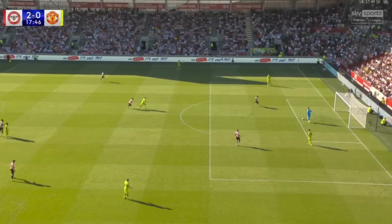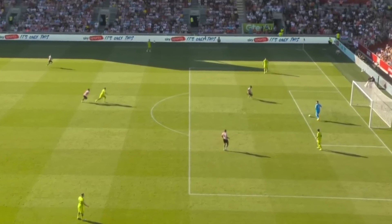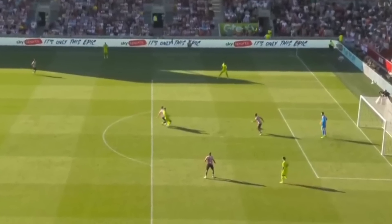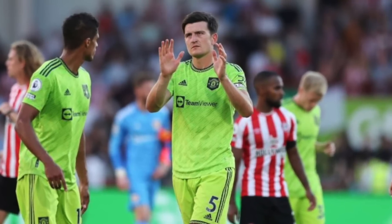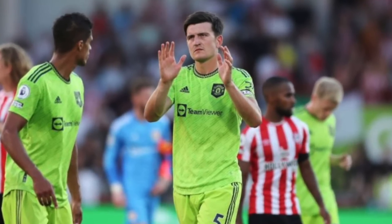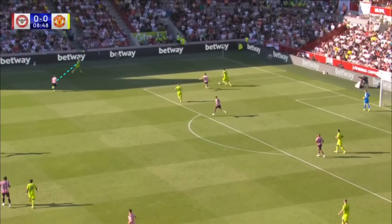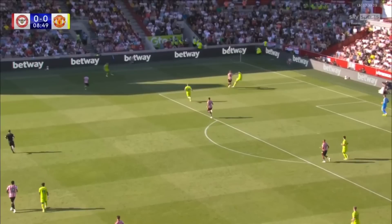Even for the second goal build-up, De Gea has to be moving the ball a lot quicker. As the ball goes back into him, he takes his time, and all that does is allow Brentford to squeeze up to their man and make their press very tight. United just moved the ball too slowly. Even when the ball went out to Maguire, all United were really doing was moving the responsibility from one player to another. With each pass, Brentford were able to squeeze further up the pitch and shift to one side, condensing the space even further — and this is why United really struggled to play out at all.